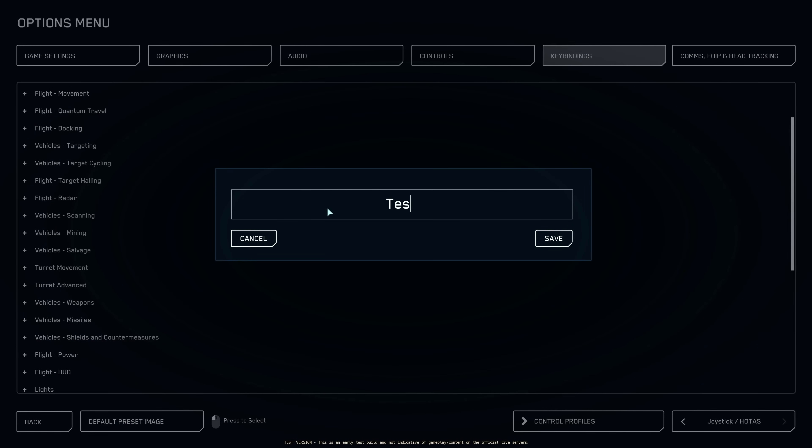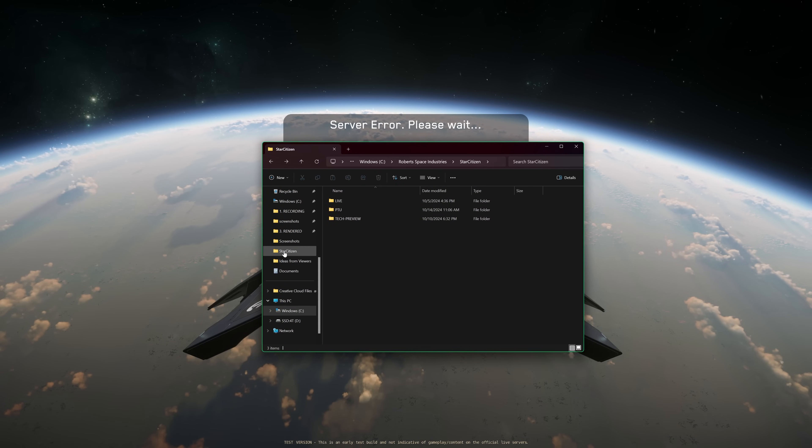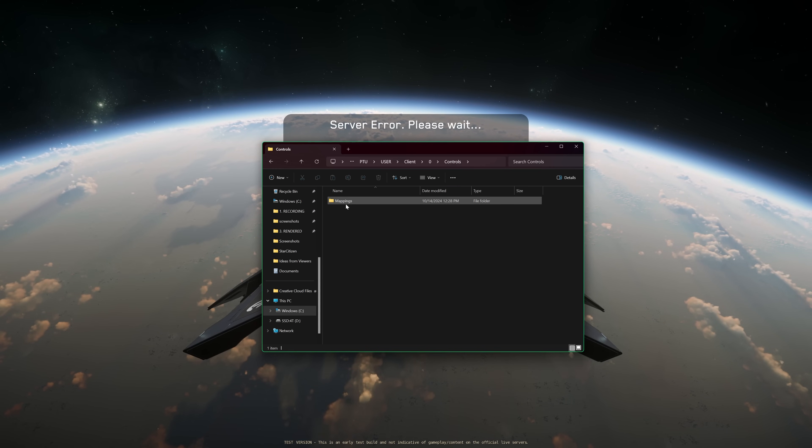Click Save, name it (e.g. Test 1), and save. To find the file, go to your Star Citizen root folder. Find which game version you saved the keybind in — whether it's Live, PTU, or Tech Preview. Click that folder, then User, then Client, then 0, then Controls, and you can find it in the Mappings folder. You can then copy-paste those files into your live folder.